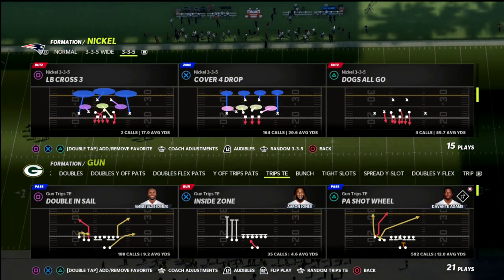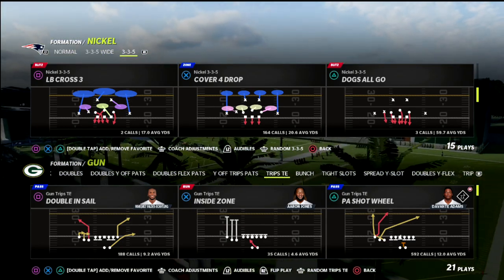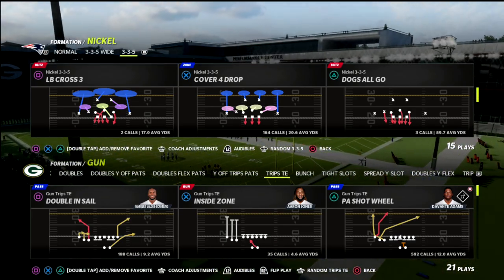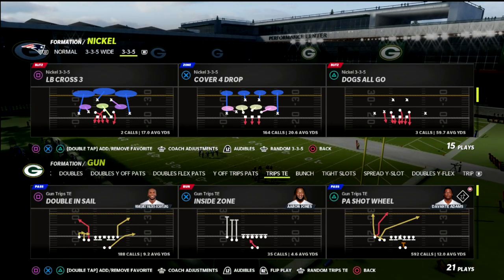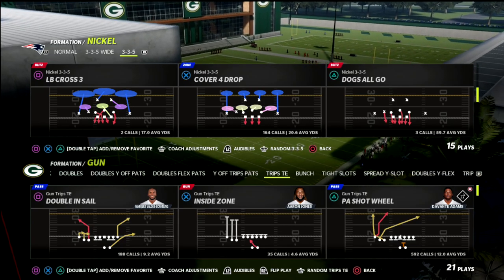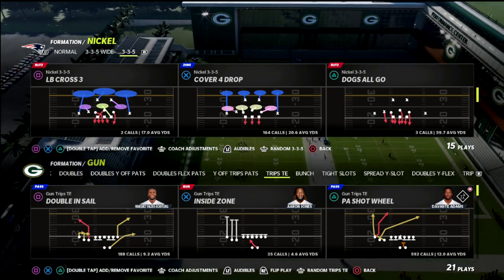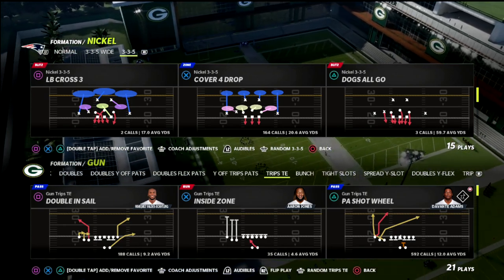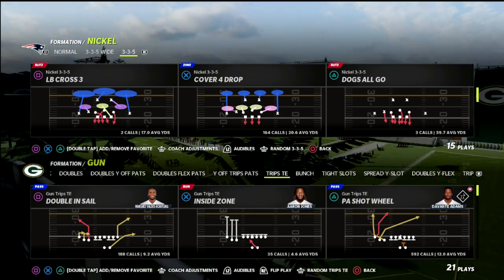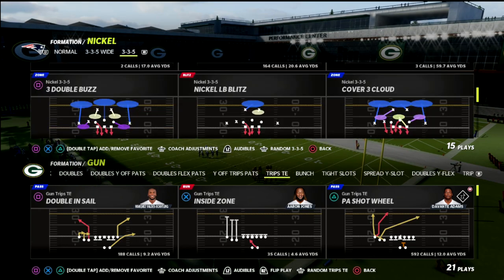I wanted to do this video because it doesn't require Hot Route Master. It's a concept I've been running a ton in my own personal Trips Titan offense. If you want my full Trips Titan ebook, you can get all of our ebooks all year long — we've got over 20 of them right now. My Patreon is only $10 a month and gets you access to everything, including weekly updates and high-level tips. There's a link in the description.